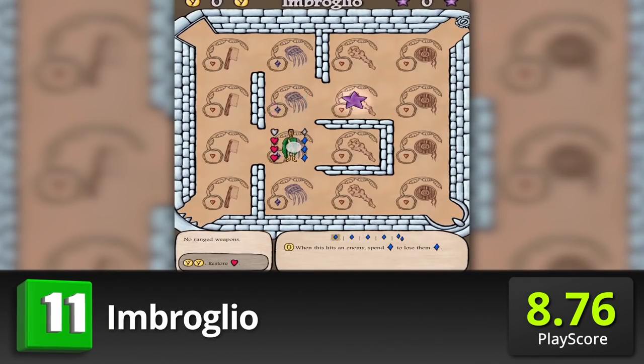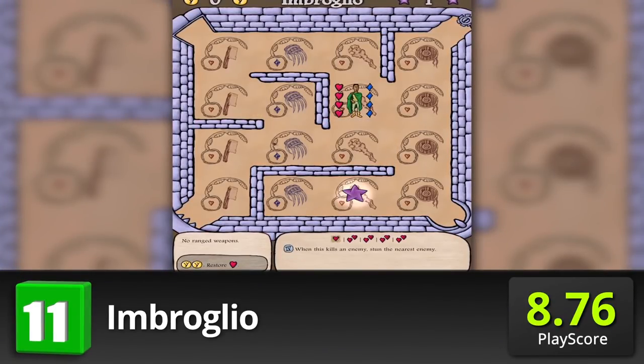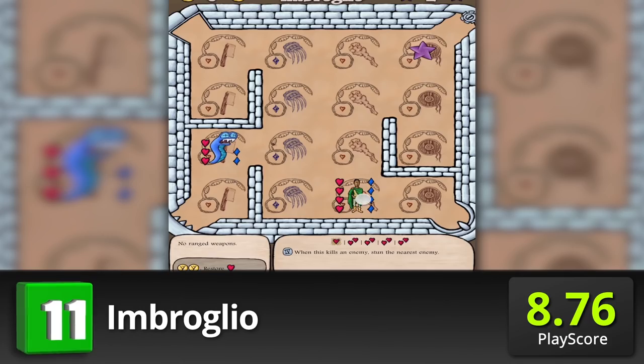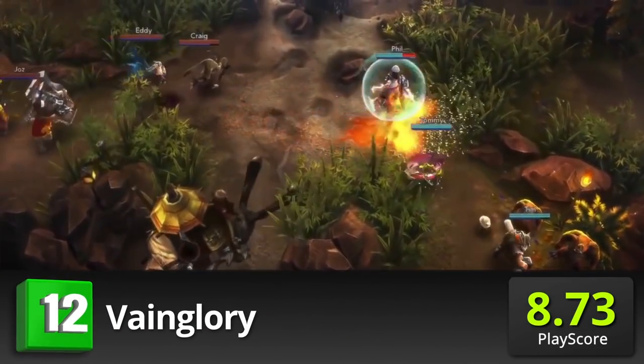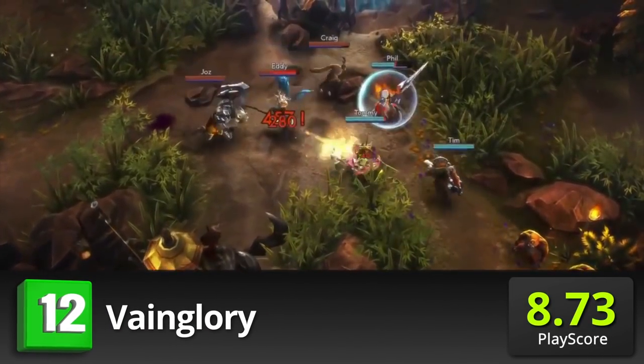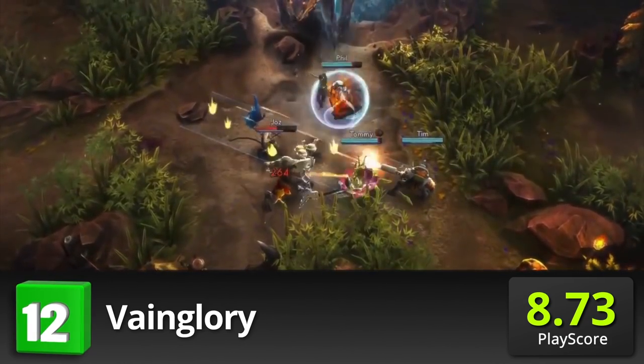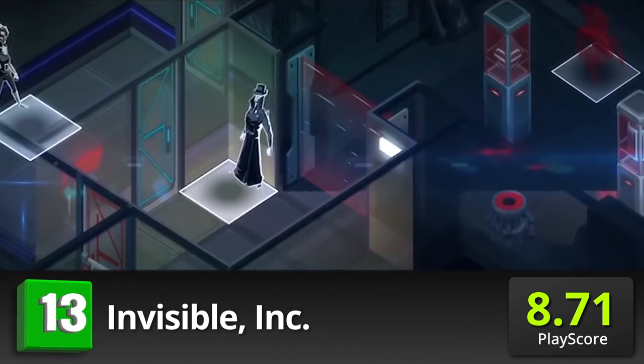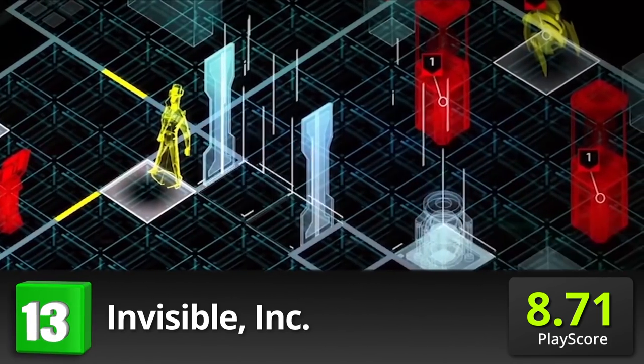Imbroglio: a deck-building strategy that'll have you surviving dizzying mazes and collecting gemstones. It has a PlayScore of 8.76. Vainglory: Super Evil Megacorp's multiplayer battle arena, with a PlayScore of 8.73. Invisible Inc.: a turn-based strategy where stealth is the name of the game, with a PlayScore of 8.71.